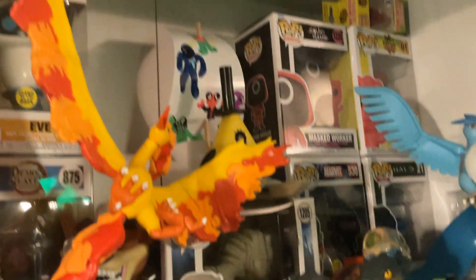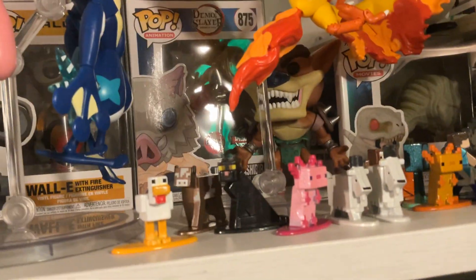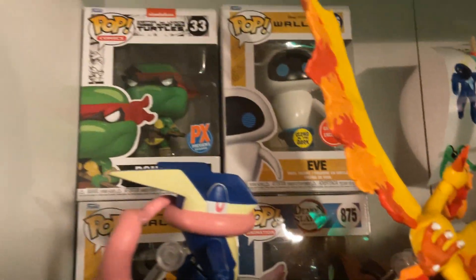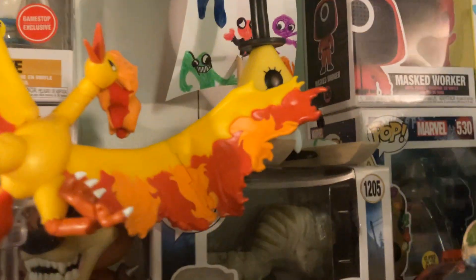So we have all the pops — there's a new one. It's all crowded up here. Got Wally, a guy from Demon Slayer, Eve, a turtle, dinosaur, Rue, some guy from Halo, Sour Patch Kids, and him. By the way, I threw this guy's box out when I was young, so that's why.